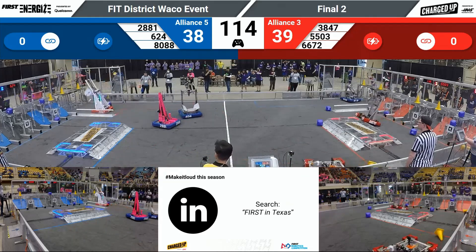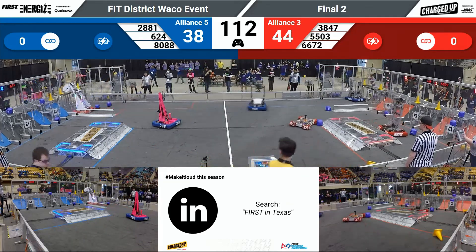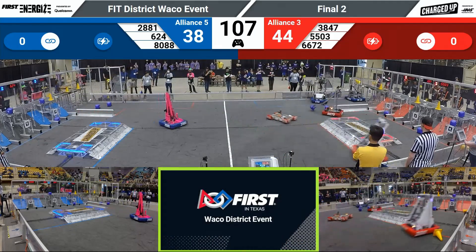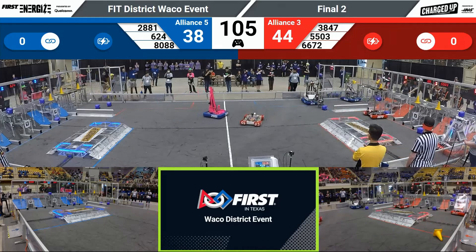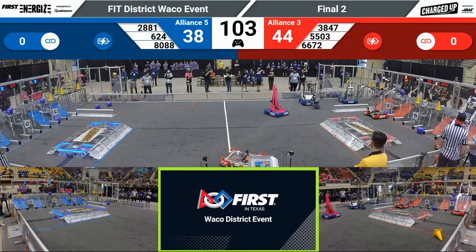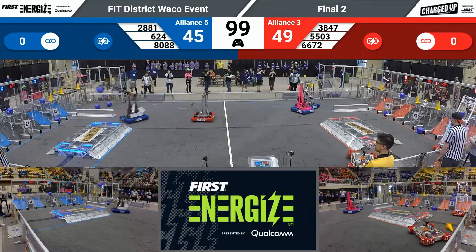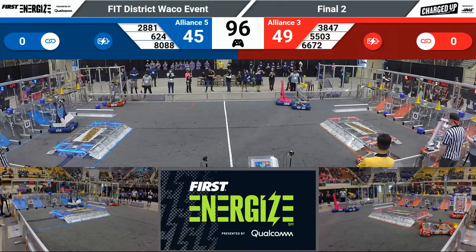6-6-7-2 — I'm looking at Team Fusion Core as they score on the Red Alliance grid. Lua Lion's here in their human player area at the loading zone, grabbing some game pieces. At 6-24, Kryptonite going back with the cube. 80-88.